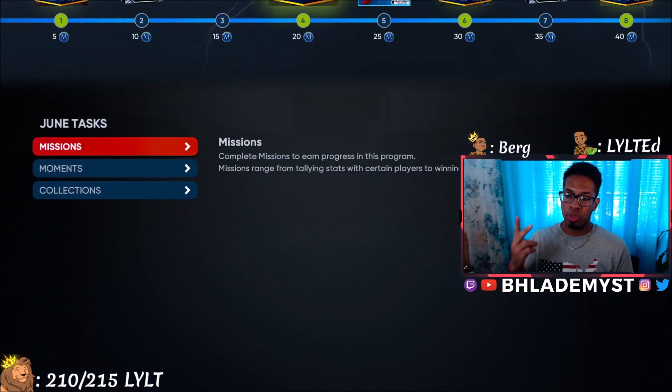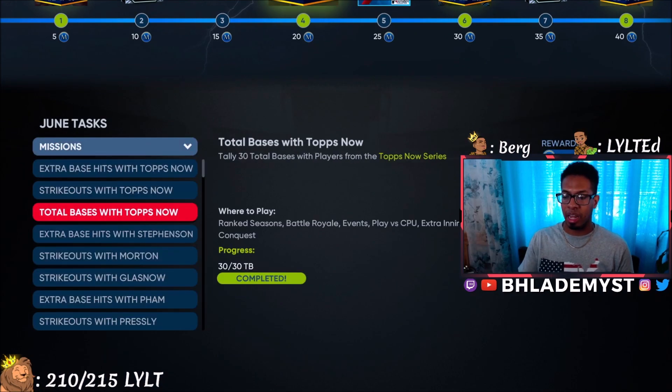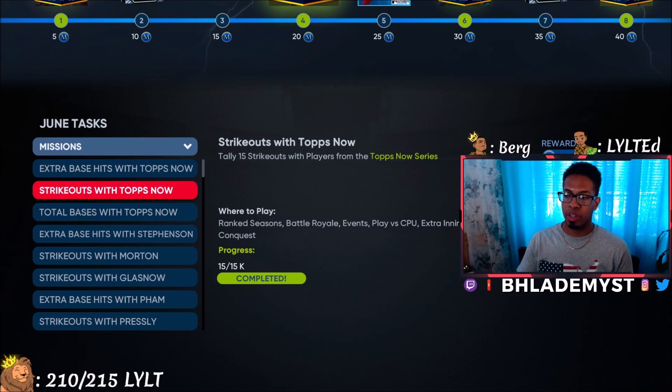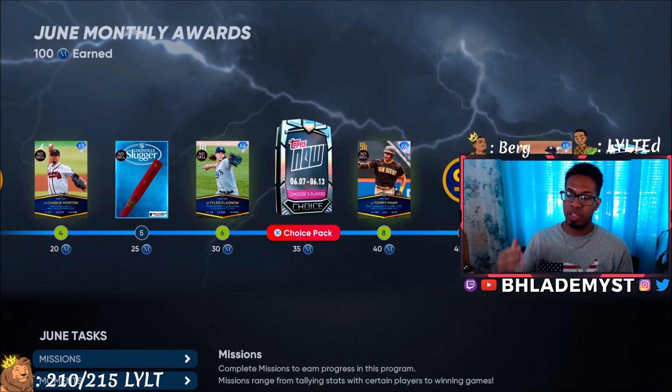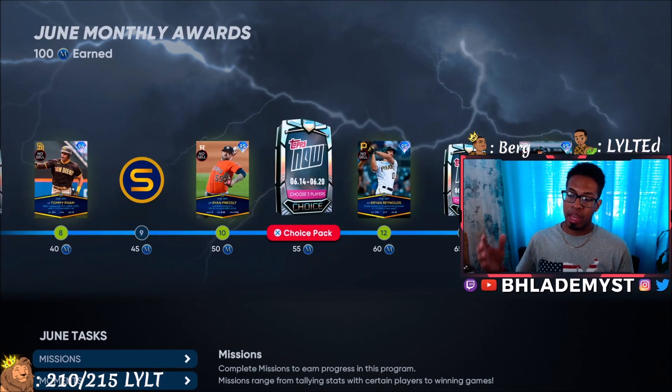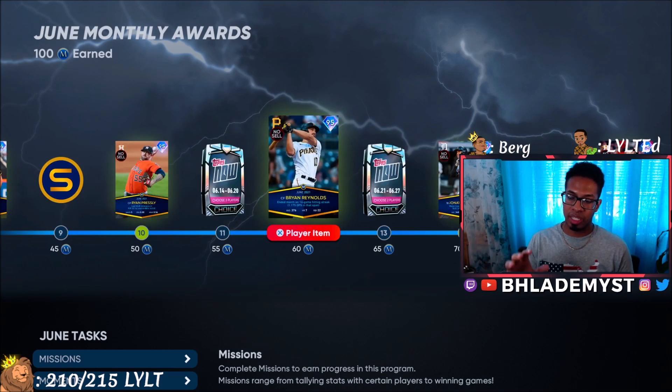When you unlock these two diamonds, insert them instantly into the lineup and then begin working on their missions while simultaneously working on the TOPPS Now missions as well. Once you knock out all those missions, you're going to have a ton of points and unlock a ton of diamonds as you do the quit method or play the games out.